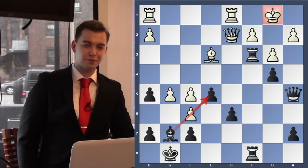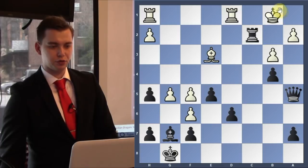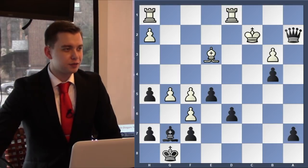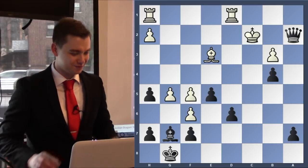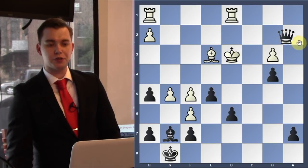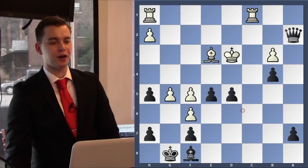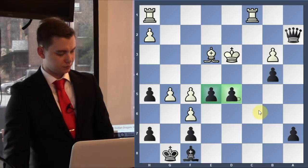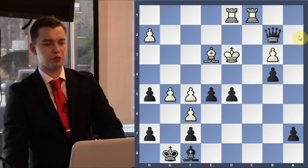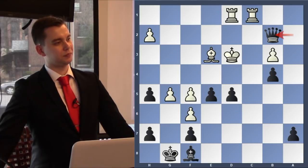Rook takes c2, queen takes c2, rook takes c2, king takes c2, and check — queen takes a2 check — and now the hunt for the king begins. Queen takes c2, queen takes a2, king to d3. Magnus decided this pawn is going to fall anyway and just moved the bishop to f8. Rook c1, and now d5! He even uses those two pawns. Pawn to d5, rook h2, d1 was played.